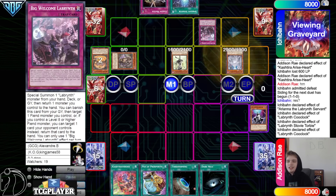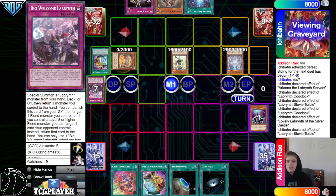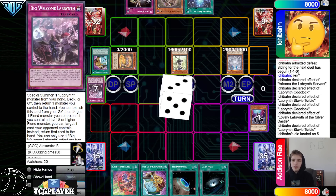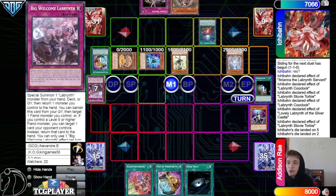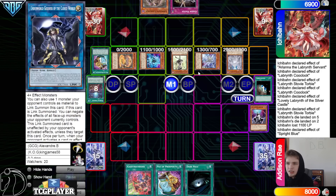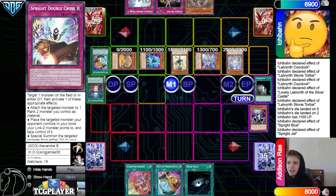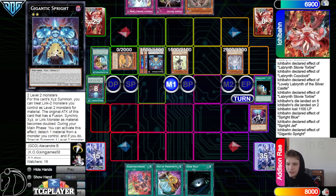Big Welcome doesn't hit the Graveyard so they can't reset it off Lovely or use its Graveyard effect to bounce. Summon Lovely from the Graveyard, bounce back Ku Klok. Lovely effect, Stovitorby effect — special summon and hand loop a few cards. Lovely Labyrinth is just Omega 2.0. Hit Terraforming, activate Starter — Starter brings out Blue, Blue effect grabs Jet, special summon Jet, overlay make Gigantic. Gigantic effect attaches — summon Kara, link into IP, set, pass. Maybe there's something really cool with this IP.